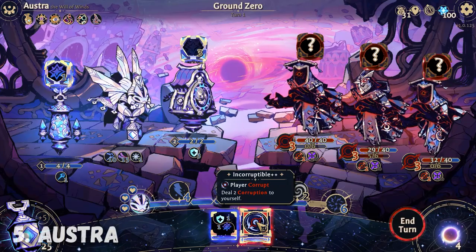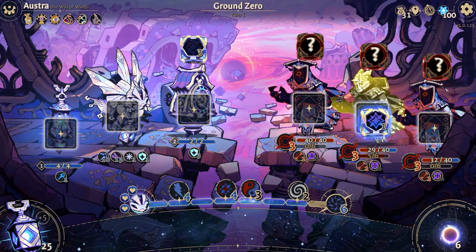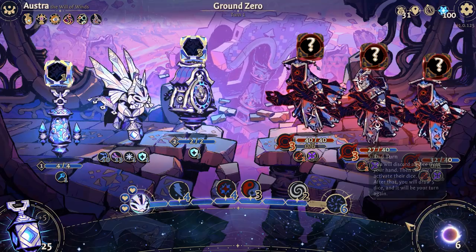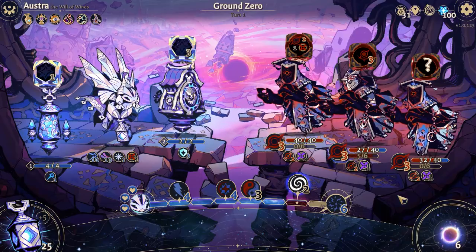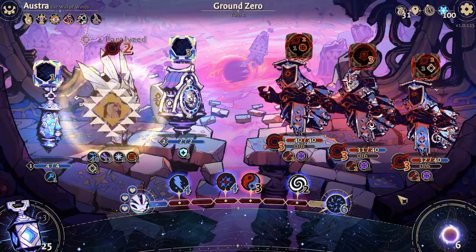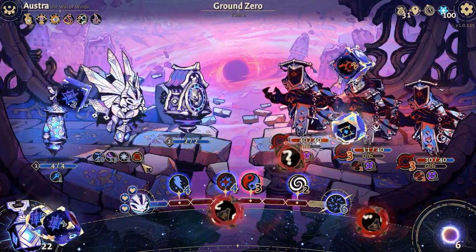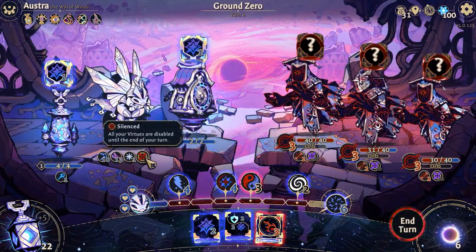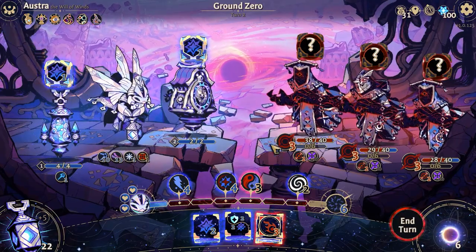Austra. Austra is shockingly not the protagonist of this game, but don't be bummed out — she's a lot of chaos and fun and looks like a hornet. Random dice that can do either purification or damage are her lot in life. To survive those, she's got an array of dodge rolls to make. Her abilities also include buffs to damage, something like Hornet Dust, which increases purification the enemy receives from you by X until you deal purification to an enemy. She's a fun oracle. We like Austra.